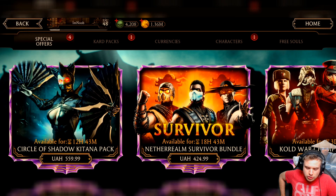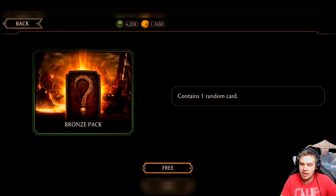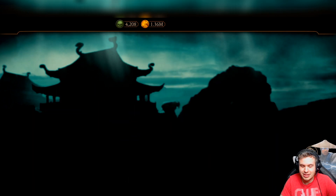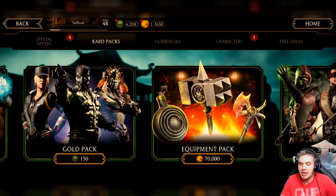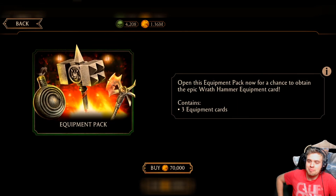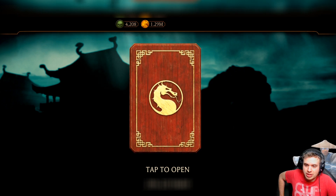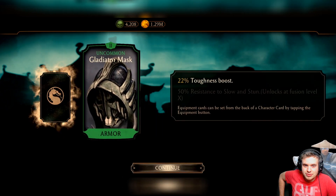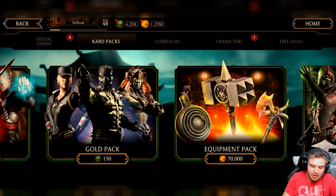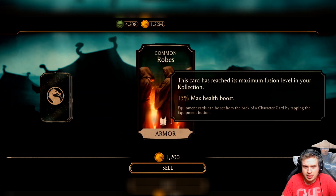I should be able to open about 20 equipment packs because I'll sell a bunch for coins. I'm looking for unblockable pieces — as many as possible, though you only need three at a time. It's worth opening equipment packs in the beginning because having a maxed-out rare piece of gear can be the difference between winning and losing in certain game modes, like Nightmare Tower. A lot of people I see have very weak rare gear collections which honestly holds them back in so many aspects of the game.